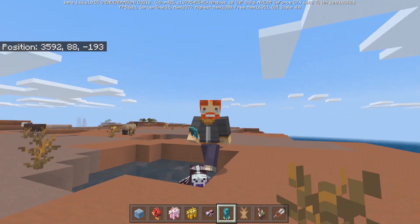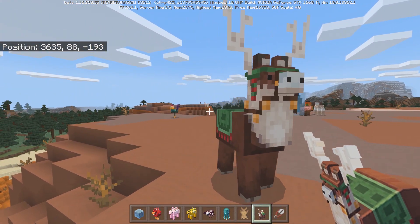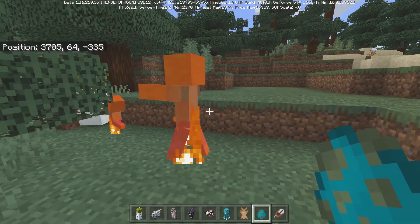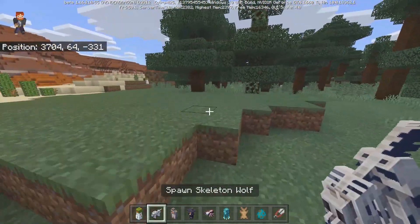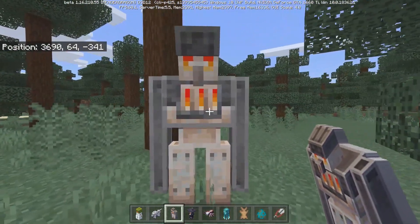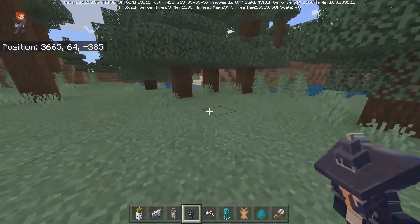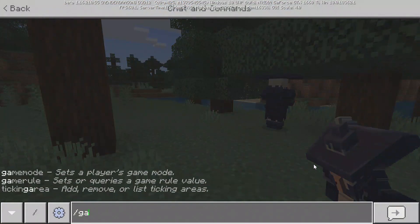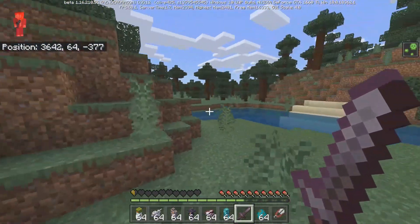Next up is the glow squid — maybe not everyone's favorite mob. Moving on to the jolly llama, which also looks like a reindeer depending on how you look at it. Then there's the melon golem — I tested whether he can shoot things and he cannot, which is unfortunate. Next is the skeleton wolf, which looks like a certain YouTuber's pet dog. After that is the furnace golem, who is pretty tough and strong. Finally, the viler witch — she shoots potions and causes a bunch of damage, so basically just a more intense witch.